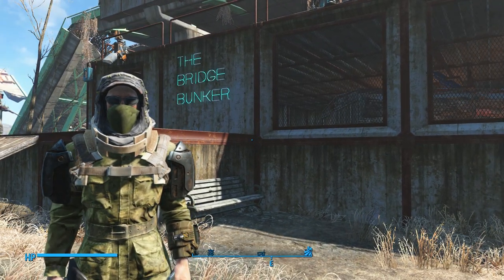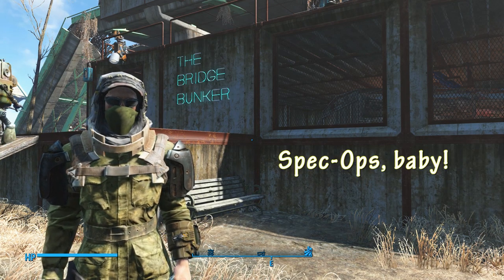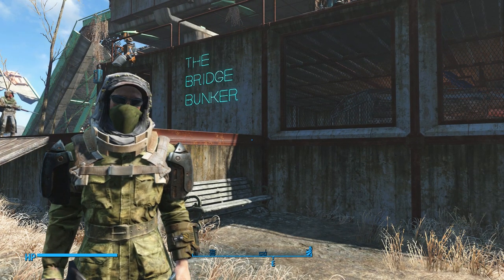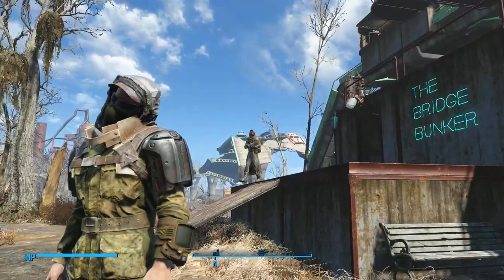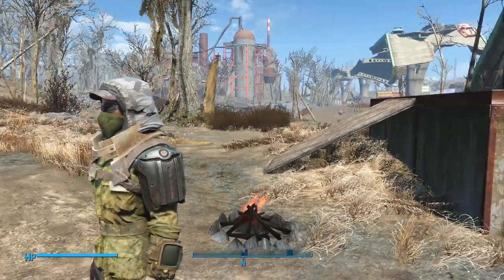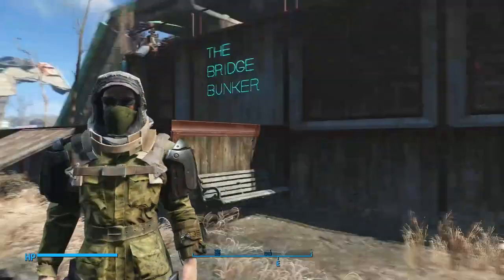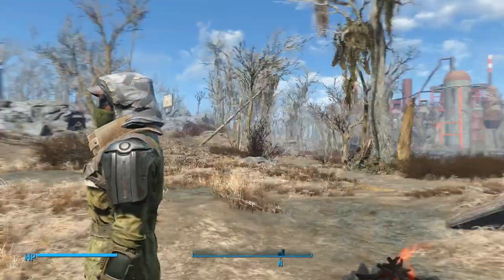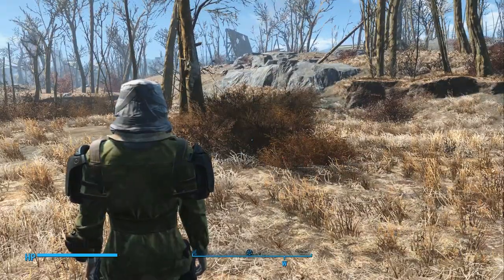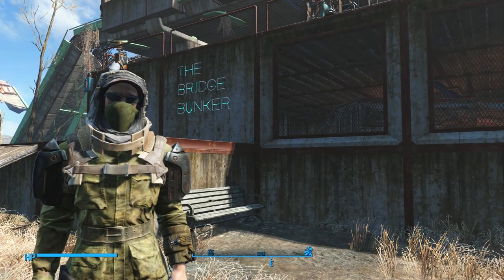It's also the closest thing I've found in the game to achieving a sort of Special Forces ninja look — like a Navy Seal, Delta Force, Army Rangers type look. That's kind of what I was going for with this character, because he's got this great stealth build. I could wear a hooded cap from Far Harbor that achieves the same effect — it's basically a hood with a bandana — but it doesn't boost any stats. This thing at least boosts my perception by one, which is awesome.